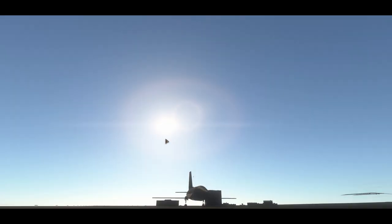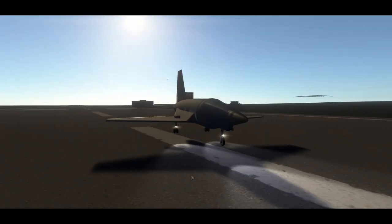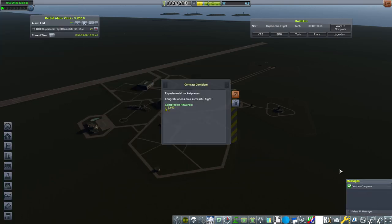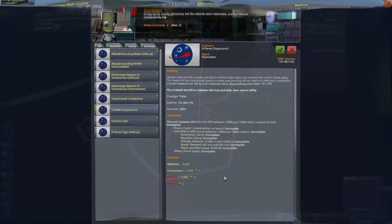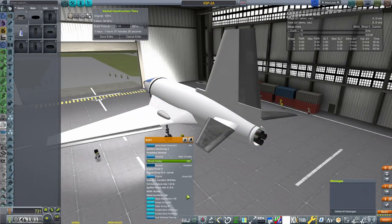If we want to break that 600 mark, we're going to need either some improvements on this design or a whole new design altogether. But all in all, no injuries, a good flight, no incidents, nothing major to report. We did get the contract we were after — 320 meters per second — so it was a successful flight.